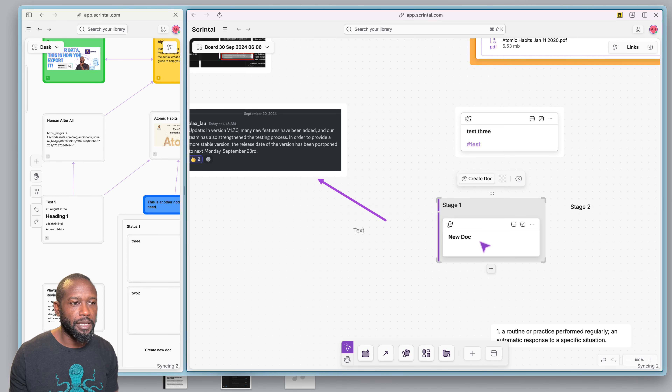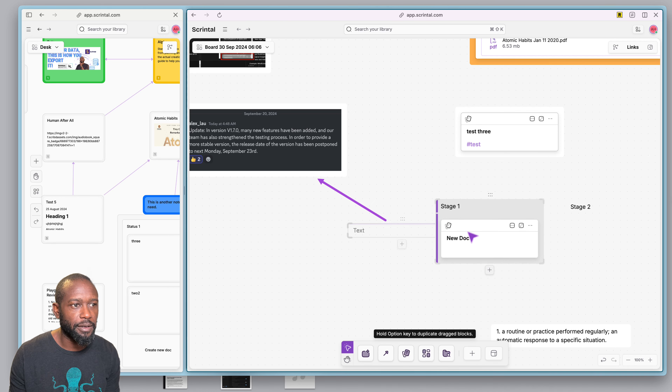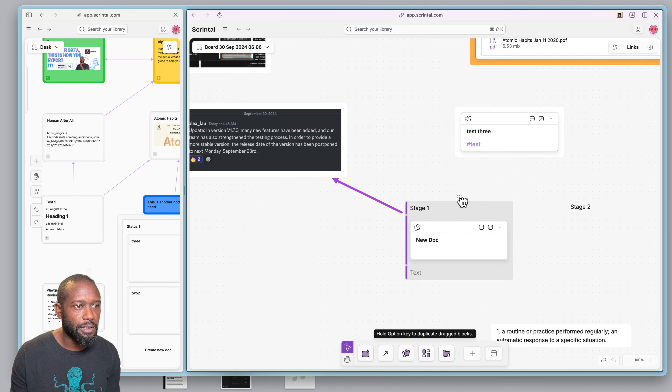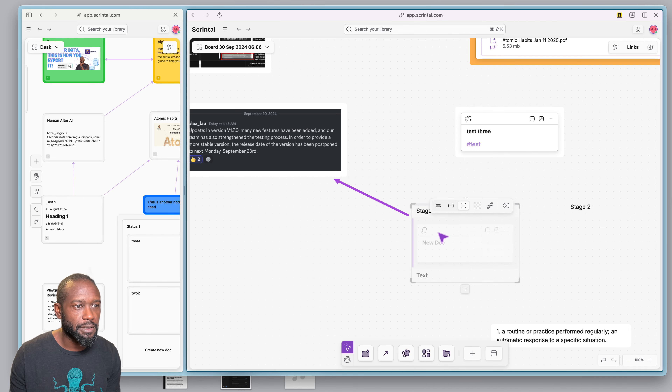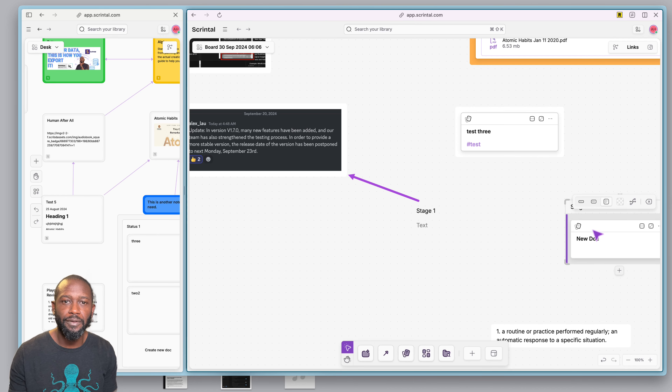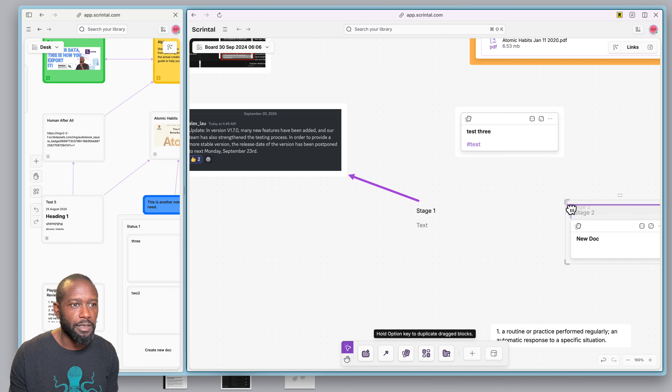I can drop that item into a block — you could look at it as a column of blocks. Then I can take a particular block and move it back to a different stage — you can still do that, so you still get the same functionality, just a little bit different in how you get it going.